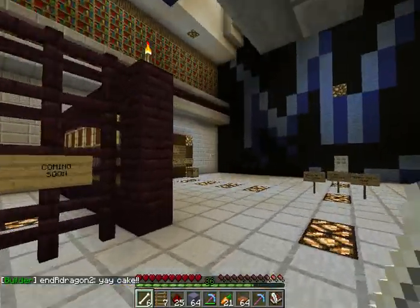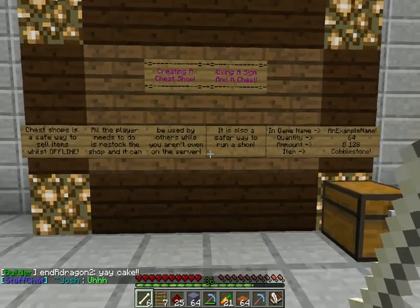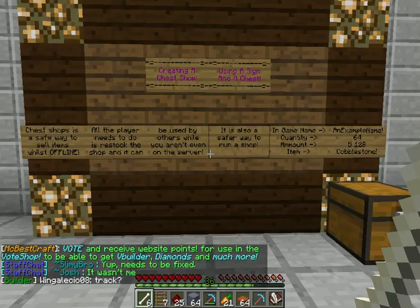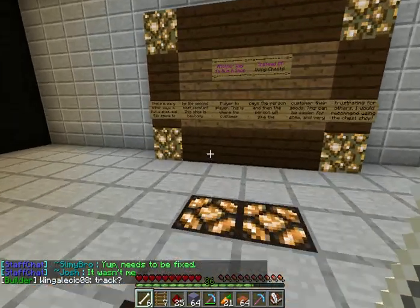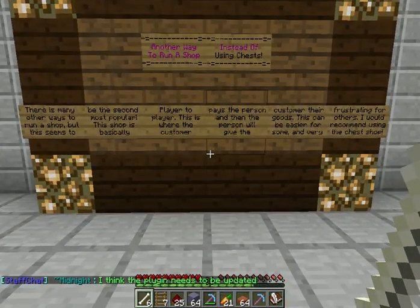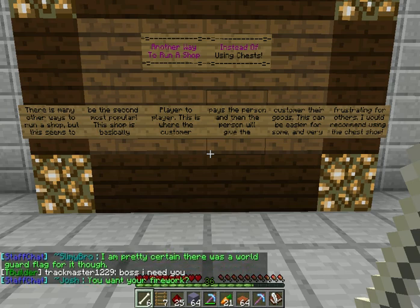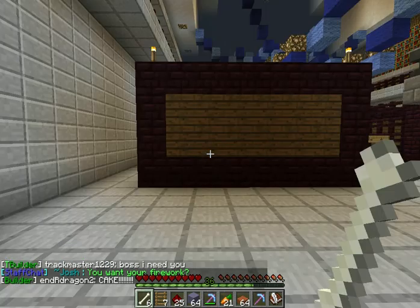These aisles are coming soon — I'll probably make a video on them as soon as they're out. There's also information on creating a chest shop — you can pause the video to read that. Over here there's another kind of shop. There are many other ways to run a shop, but this seems to be the second most popular — it's player to player, where the customer pays the person and then the person gives the customer their goods. It can be easier for some and very frustrating for others.